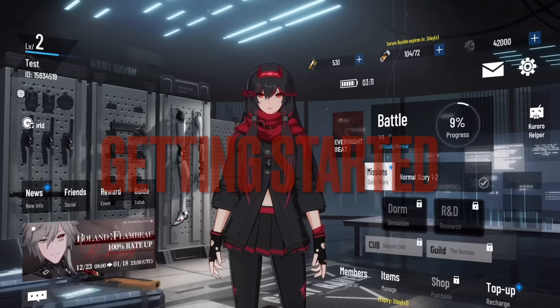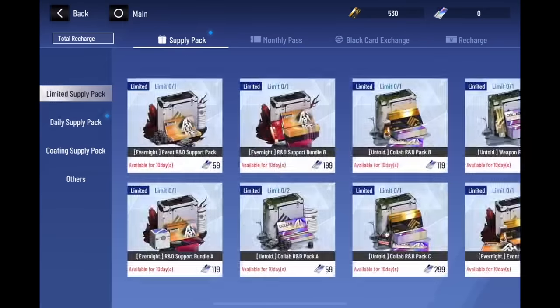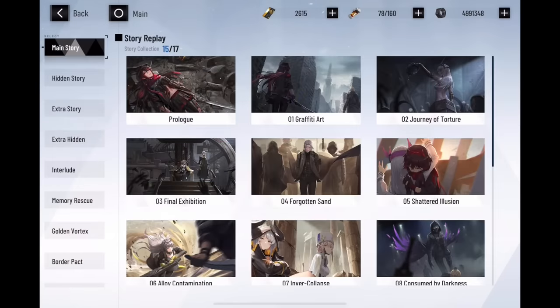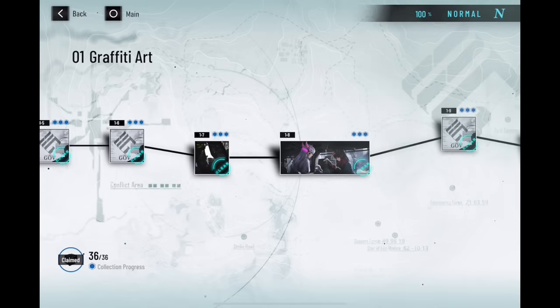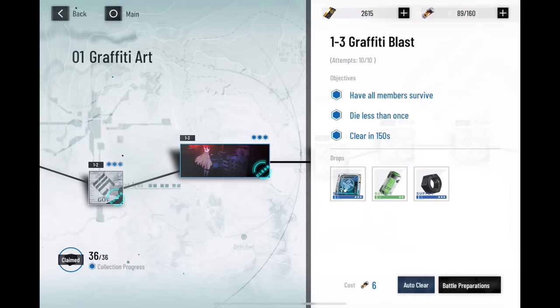When you start the game and complete the prelude, your screen will look something like this. Before doing anything else, remember to grab your daily or weekly serum packs and go straight to the main story. If you're a chronic story skipper, no need to worry — the codex will have the story in case you decide to read it later. The main story requires serum to complete, so it's very important you don't spend serum anywhere else other than the main story until you reach level 40. We'll talk about why later in the video.